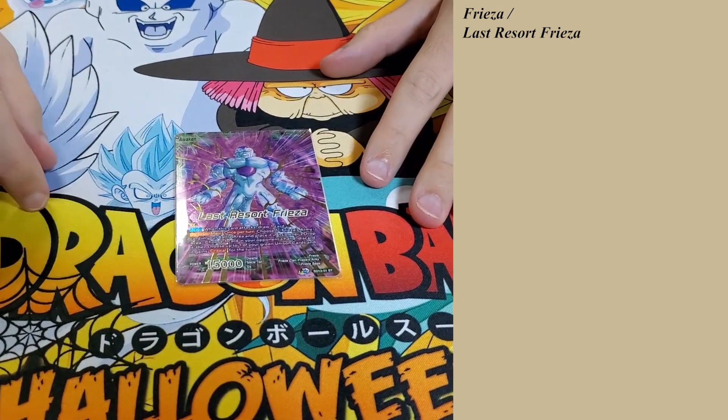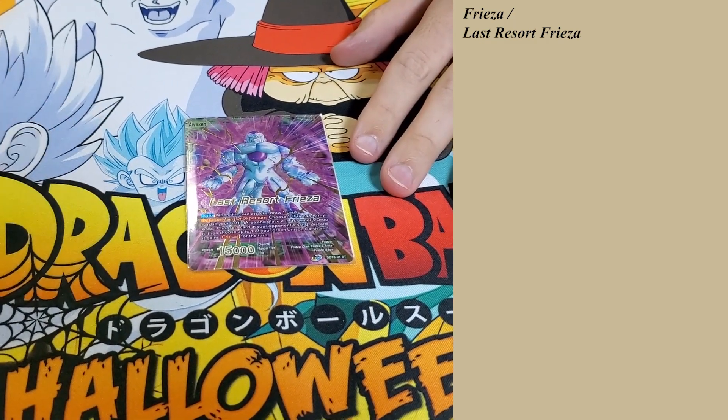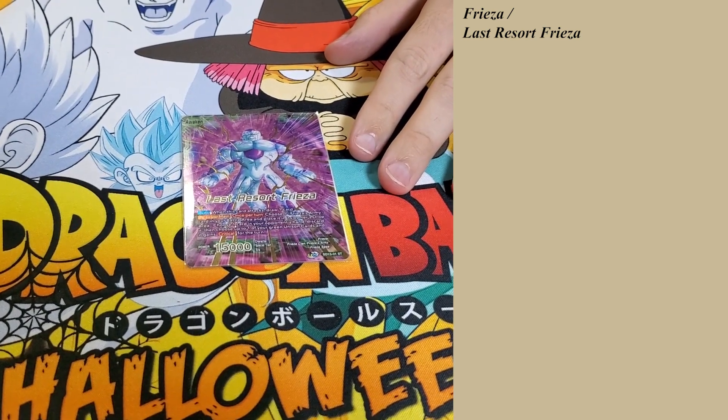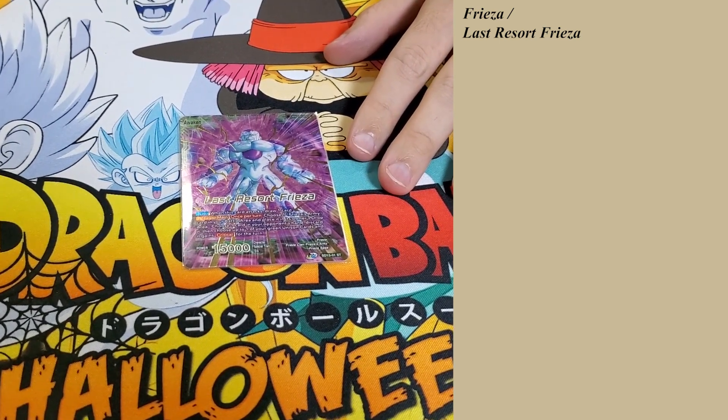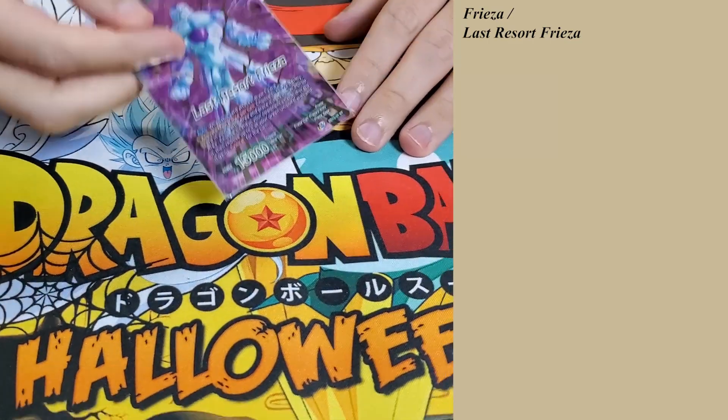On the Awakened side, when it attacks, you draw a card. You don't have to swing, because the Activate Main is: choose one Freeza's Army card in your battle area, place it in the drop, they choose one and place it in their drop area. You give your green unison Critical for the turn. This is paramount for the deck.